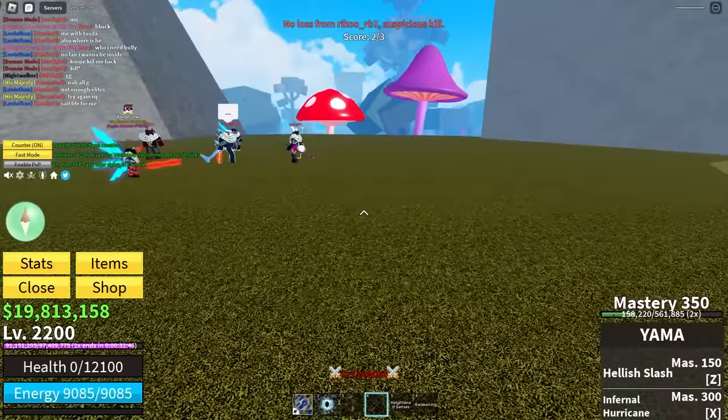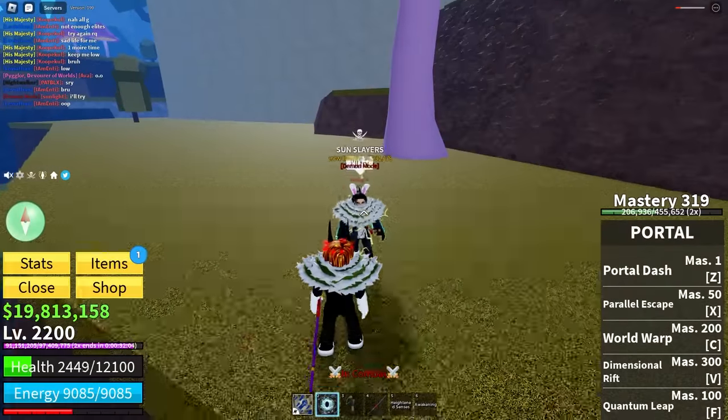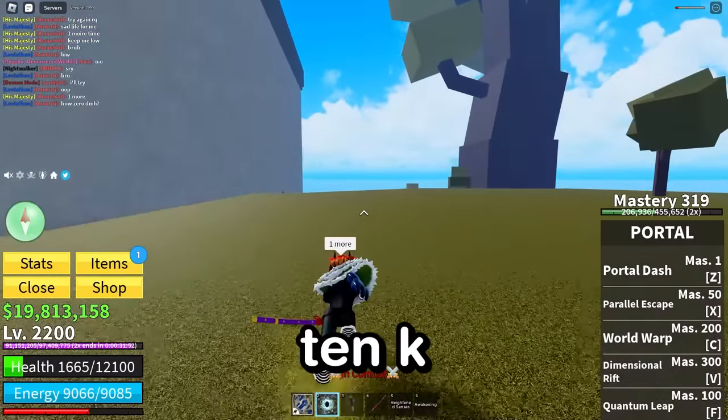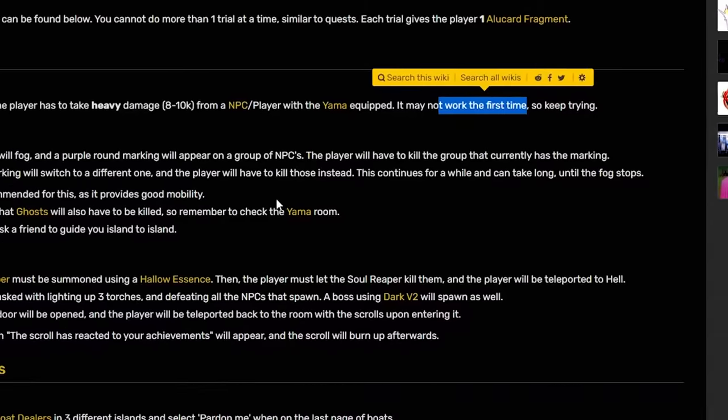All right that's enough. Attempt number three. One more for good luck — perfect. That should be 10k damage of pain and suffering. Now we've got to do the Haze of Misery. The player's vision will fog, a purple round marking will appear on a group of NPCs, and the player will have to kill the group that currently has the marking. Once killed, the marking will switch to a different one.